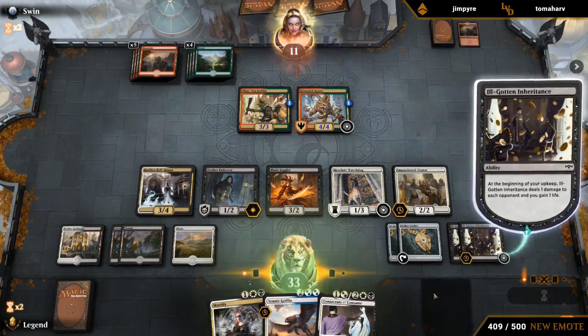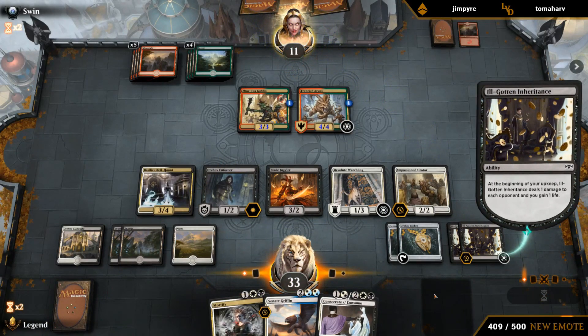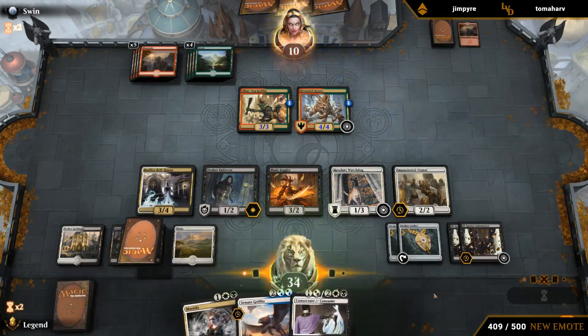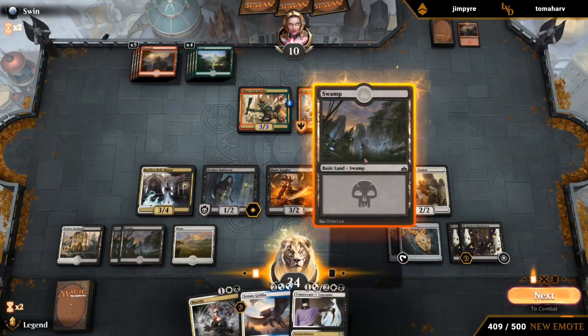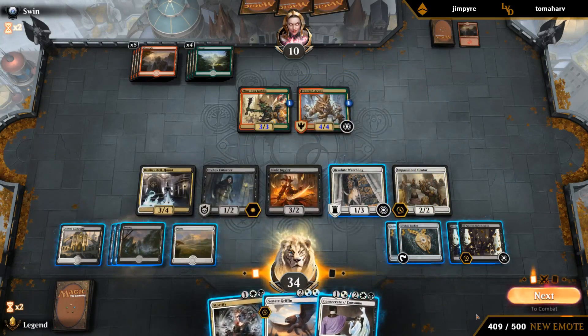Our opponents just have all basics. Not every deck wants Lockets — a Rakdos aggro deck doesn't have room for them — but any more midrange deck, especially if you have a lot of one-drops and five-drops, the Locket is going to shine. We could Consume them, make them sac Erring, go on the beatdown plan. Could also play Griffin and chill for a turn. Could probably just kill them by sacking two Inheritances.